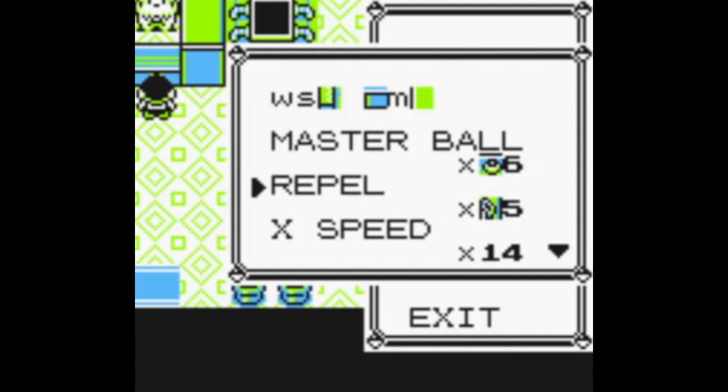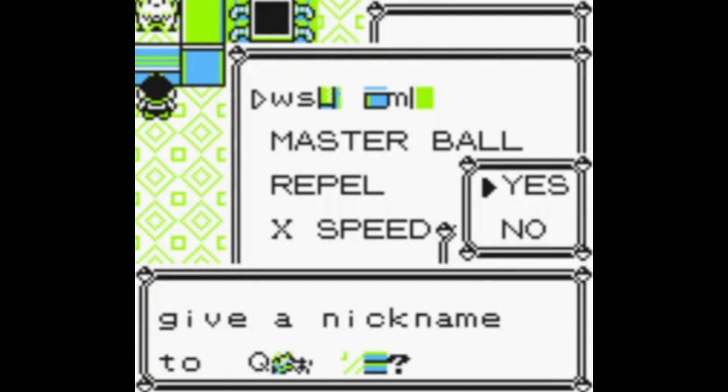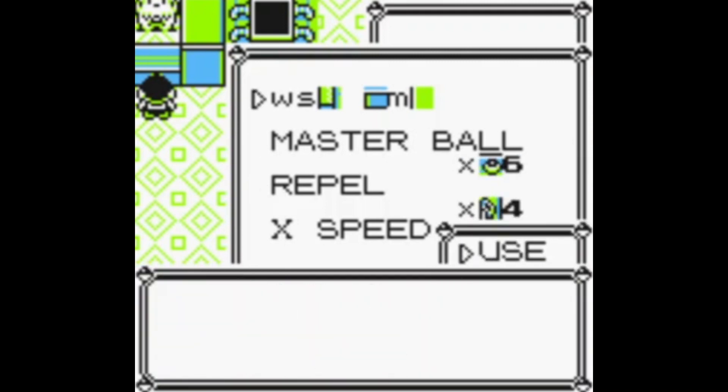It doesn't matter where you stand to use WSM — I'm just going to stand here. So basically WSM will use what I have in my item bag. You can see that the Repel is actually 255, so if I use it, it gives me a Q, because Q corresponds to index number 255. So if I get rid of one item, you can see it gives me a different Pokémon — the 4-4.